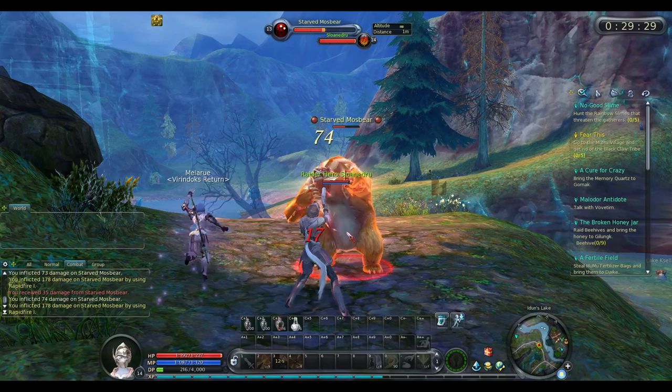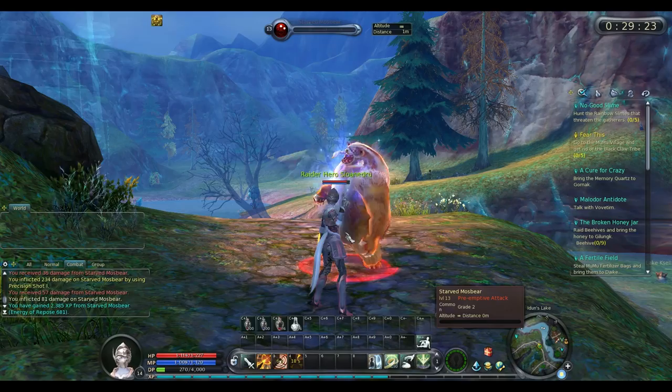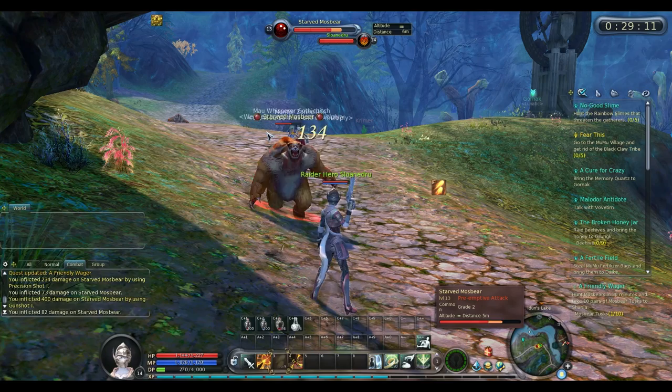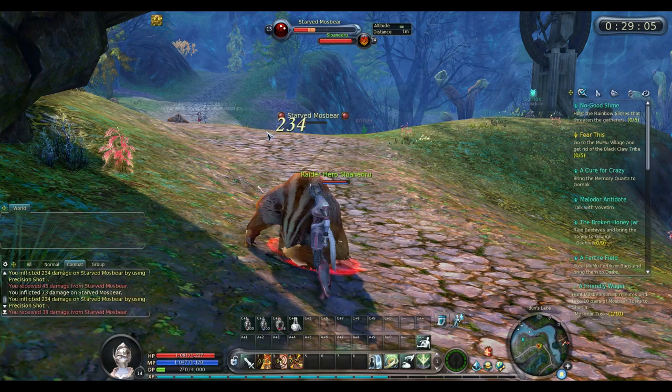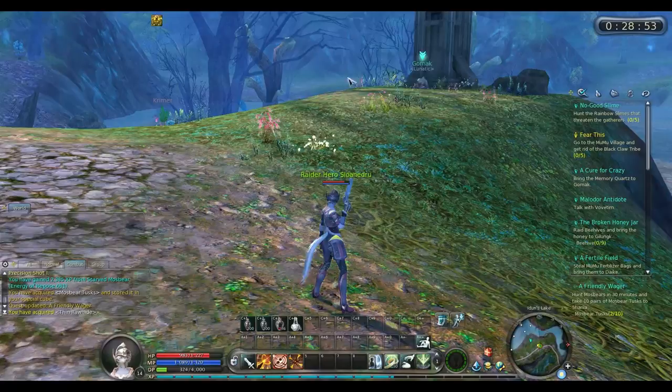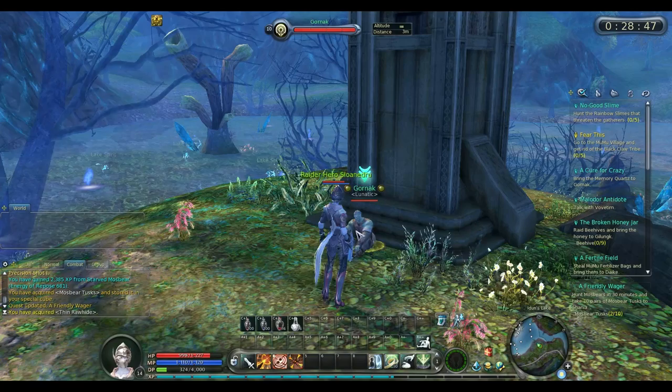So 1 out of 10 right here — and we have to collect their tusks. We're on the quick server. With the slower server, it would take killing somewhere between 20 and 30 of them to get 10 tusks because not all of them dropped a tusk. Considering they all have tusks you'd think they'd all drop one, but nope. With this rapid leveling server the drop rate is much increased — boom boom boom, they just all drop.